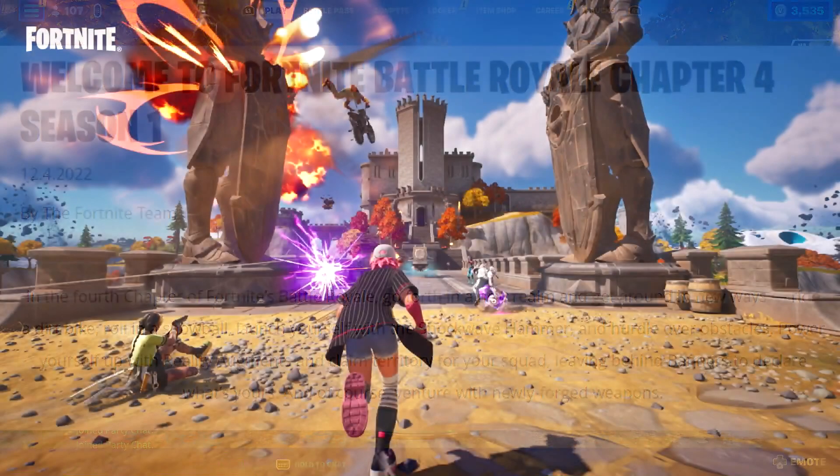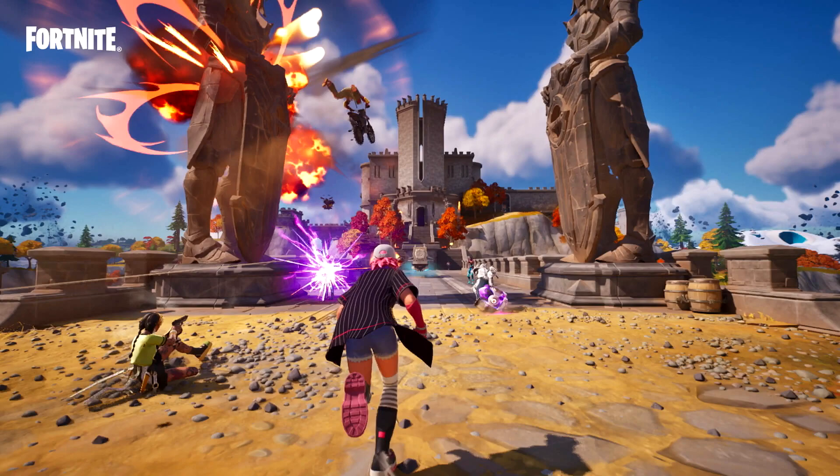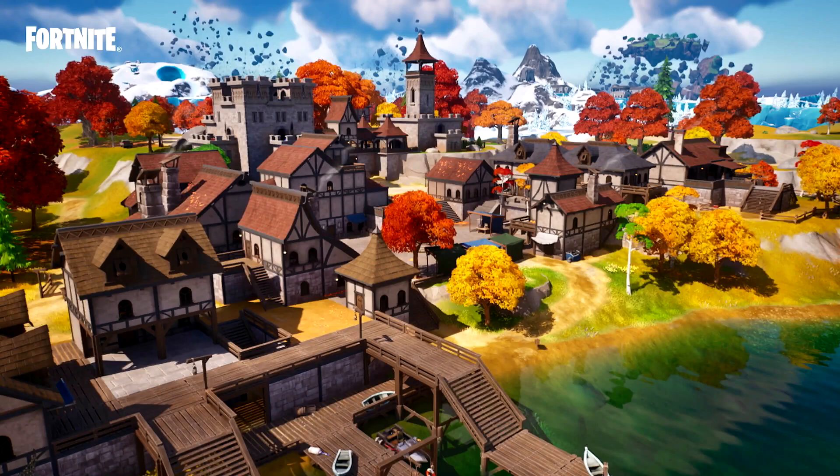The next part of the blog covers the brand new POIs. After the events of Chapter 3's finale, a new island has formed. First is the Citadel — a castle ruled by the Ageless, kind of like a medieval zone. Then there's Anvil Square, which looks a lot like Misty Meadows. It says it's a peaceful-looking town in the heart of a forest — emphasis on 'peaceful looking.' It looks beautiful though, great color scheme.